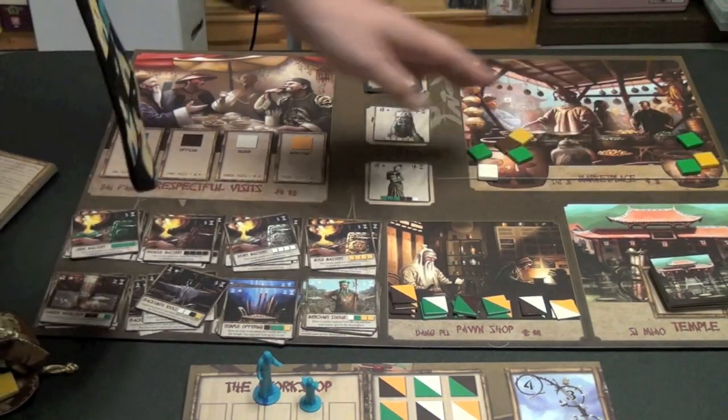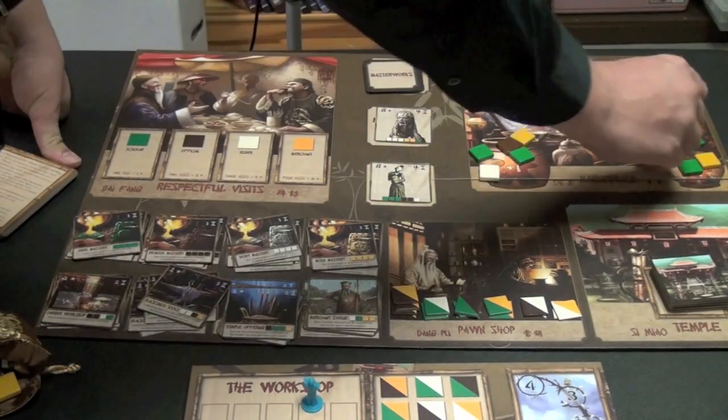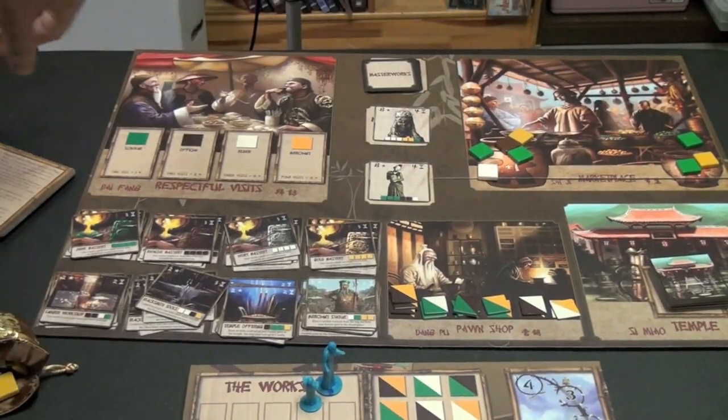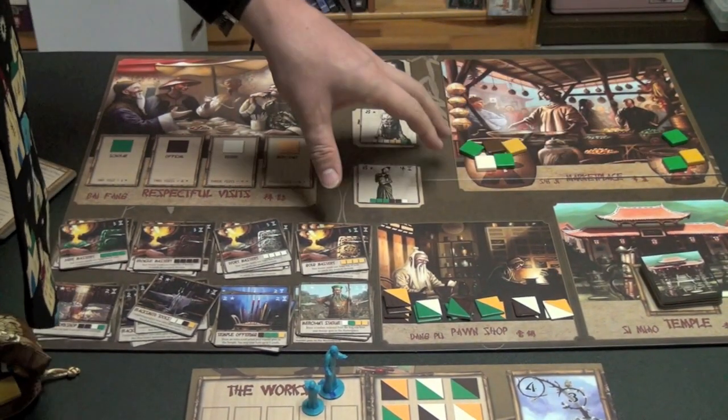Let's say we're playing a four-player game. You can send out people. If you send out the master or the apprentice here, depending on how many people are there, you're going to get the goods that are up in this section. A master has an opportunity to get all of them. The apprentice is only ever going to get one.